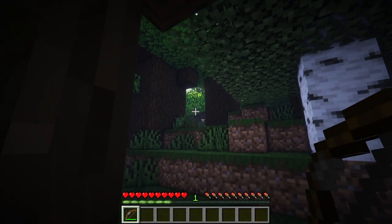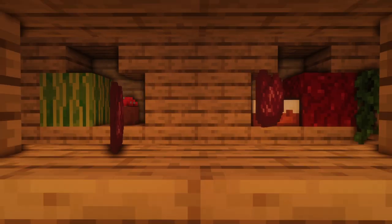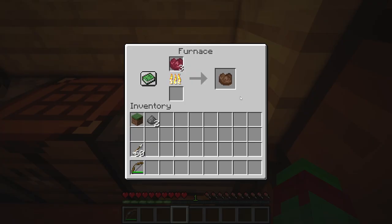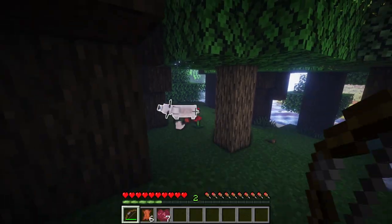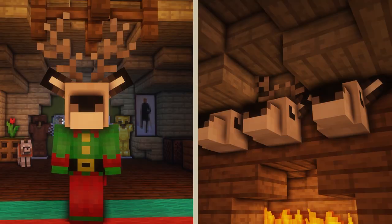For players who rather hunt deer, they can acquire leather, venison — a new food source that can be cooked — and if players kill them with spectral arrows, they have a chance to drop their heads, which can be worn by the player or displayed around their base.